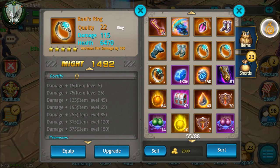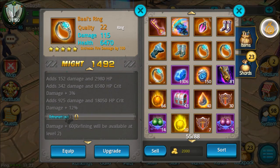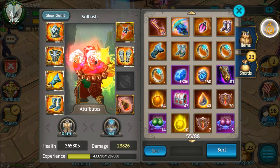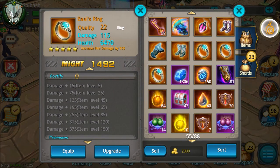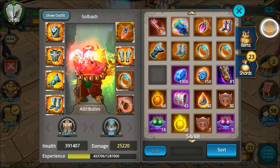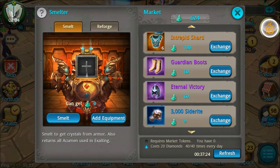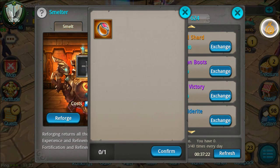Let's see — it's this one here. We're going to equip this, and since I've done that we're going to go to the market and I'm going to reforge this old ring because I don't need any of that stuff on there anymore.